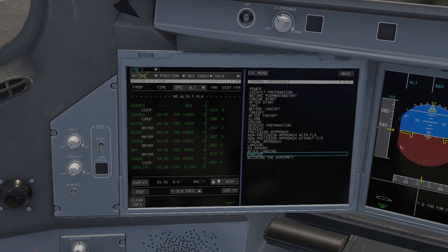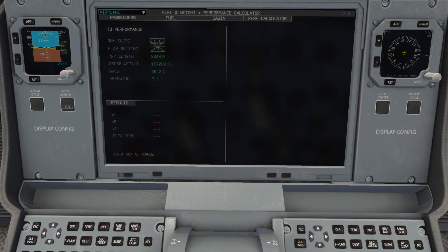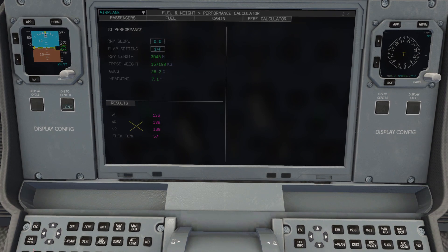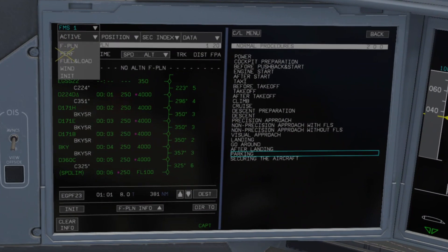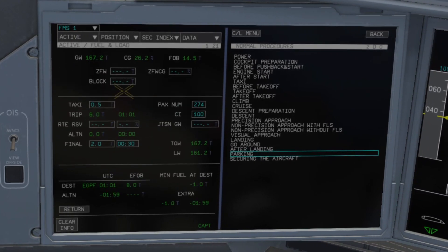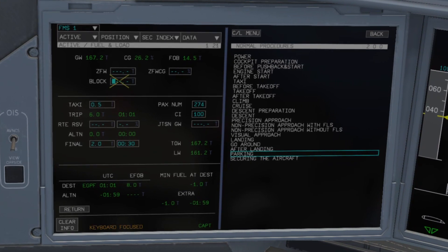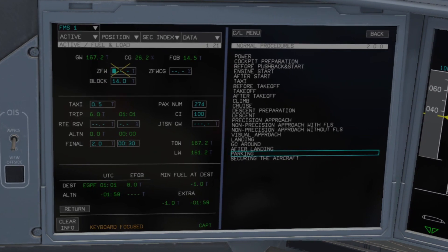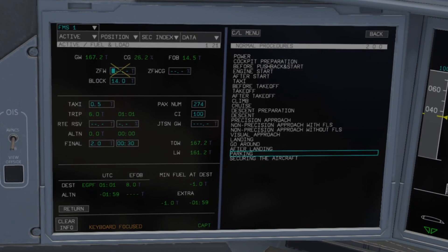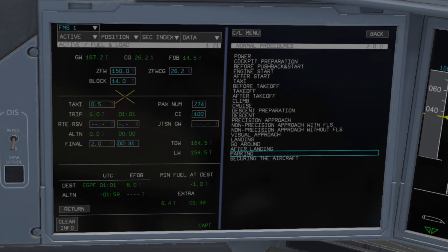Now we can look at some of the perf stuff. Head down to the EFB — it has a performance calculator where you put in your runway slope and desired flap setting, and it gives you your V-speeds and your flex temp. Then we head back to the init page and do the fuel and weight-and-balance: zero fuel weight, zero fuel CG, and block fuel. Block fuel is about 14 tons. Zero fuel weight you take from your plan; I'll subtract our fuel from our gross weight. The reserves I'll set to one percent, which gives an estimation of fuel burn along the way.